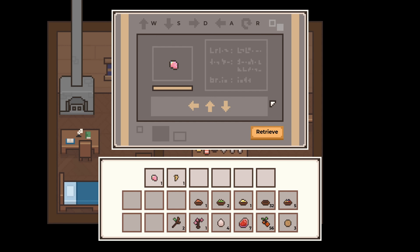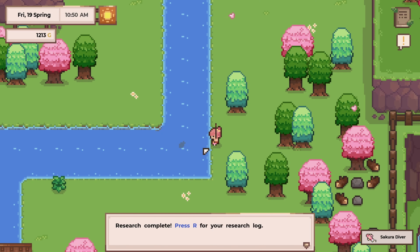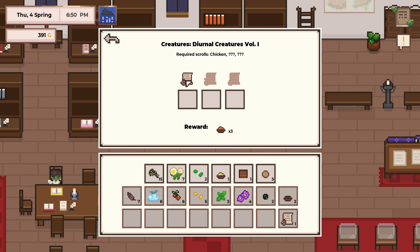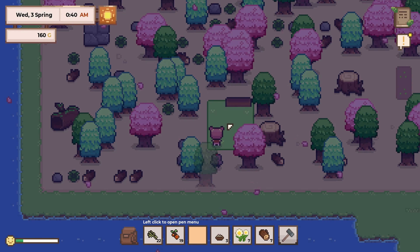For fishing samples, the method is a little bit different as you need to use a special machine to observe the sample. Then you need to catch the fish using specific bait to complete the research. You can put the finished research on the shelf in the Violet Archive. At first, you only have 3 research slots, so be careful about what you research first since they are all connected.